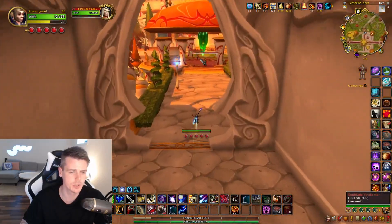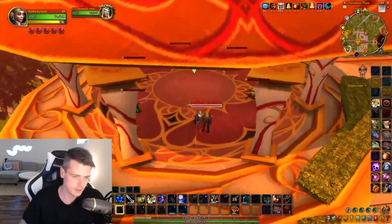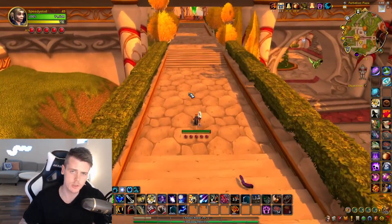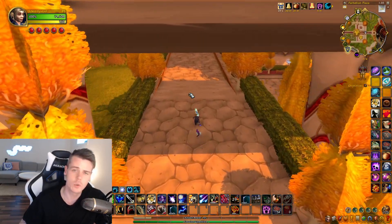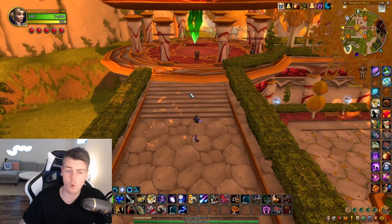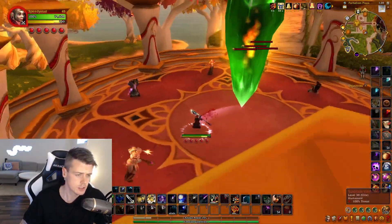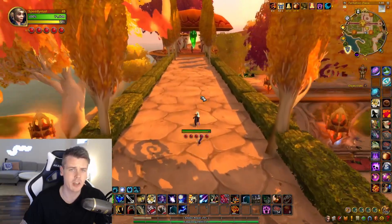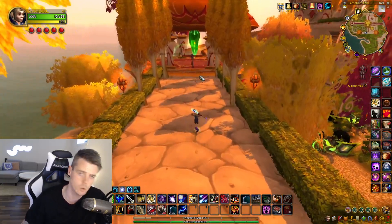Clearing out those guys, going up this pathway right here, making sure to kill these guys as well. Besides from the schematics for the goggles that you can get, it's TBC, so you obviously also have a chance of getting TBC World Drop Epics and World Drop Plans and Patterns. So keep that in mind. There's a lot of good items that you can get, but you're not killing that many mobs, so the chances are not super high.